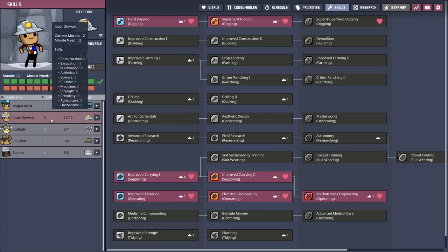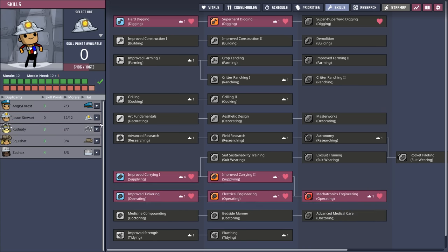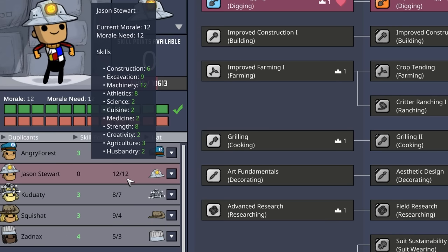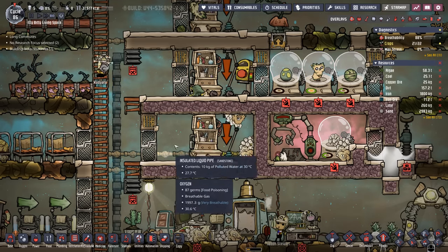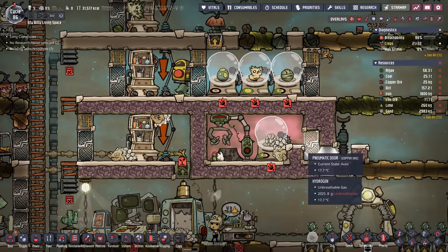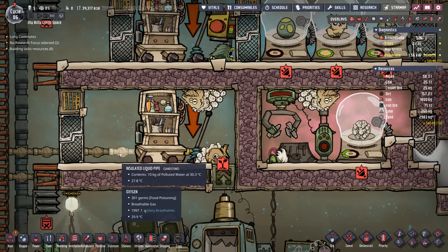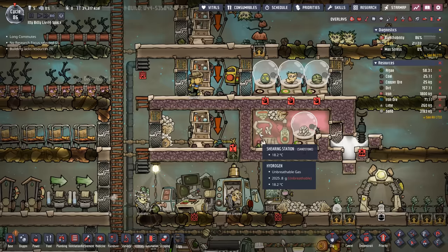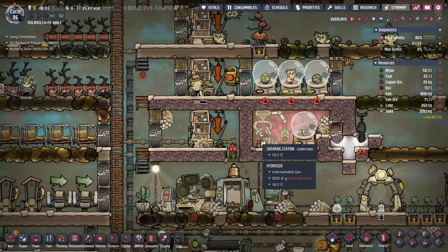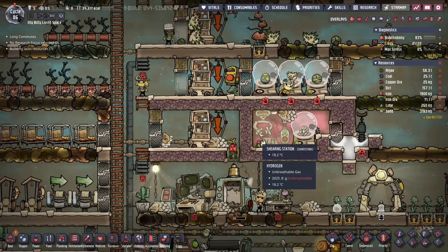Now we're pushing the limits. Jason Stewart had the necessary skill points to learn mechatronics engineering, unfortunately their morale is now at 12 out of 12. But we now have a mechatronics engineer, which means at the minimum we can put in some of the shipping requirements for the DRECO ranches. Our mealwood is not too happy because the polluted water is at 30.3 degrees, which is just a smidge too hot. But I'm not worried in the long term because the Thermo AquaTuner is going to take care of our thermal issues pretty quickly.